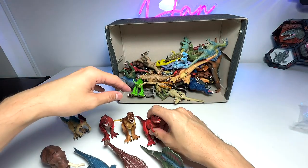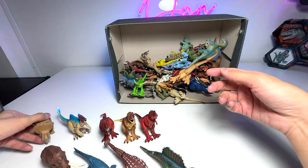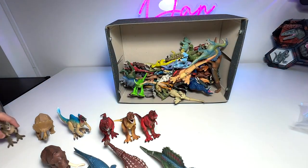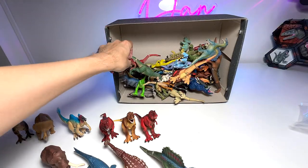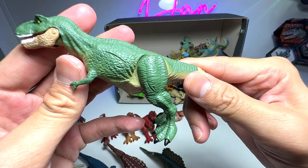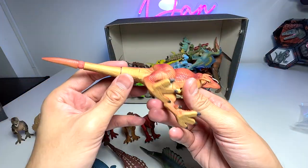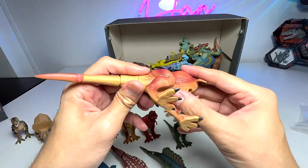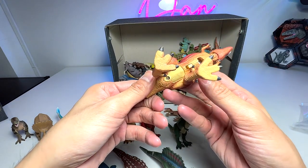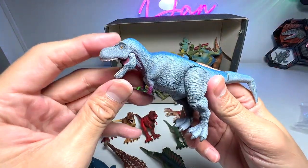And here's another red T-Rex. Triceratops right here — beautiful one. Here we have a Carnotaurus, which is known as the meat-eating bull. Let's try to put all the T-Rex together. Here's another green T-Rex — this one I think is relatively new. Here we have another one which is supposed to be an electronic T-Rex, not too sure whether it's still working. The sounds are no longer working — I should maybe change the batteries inside.